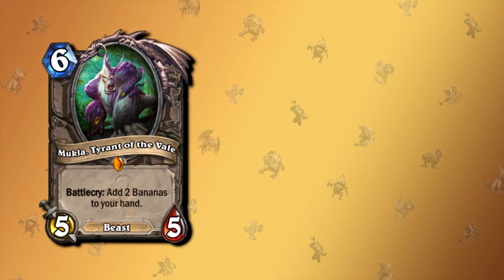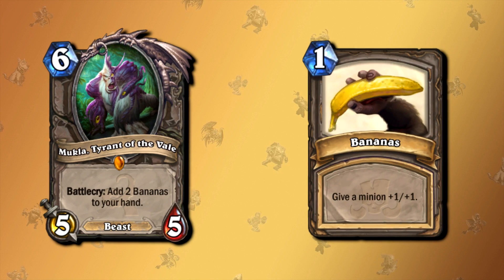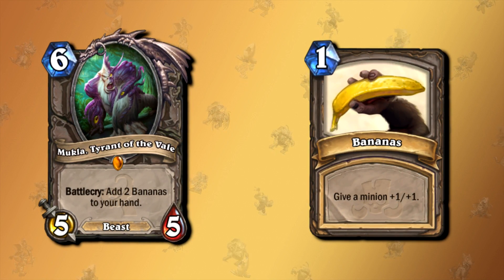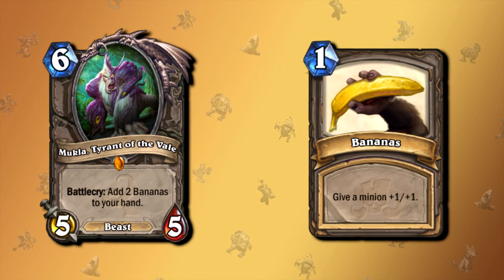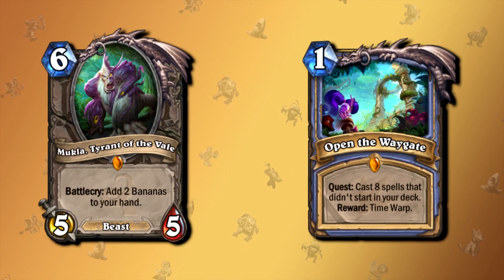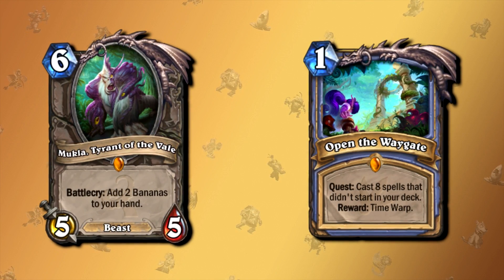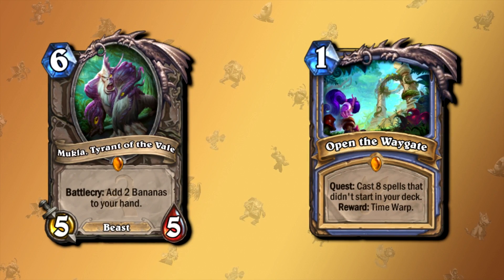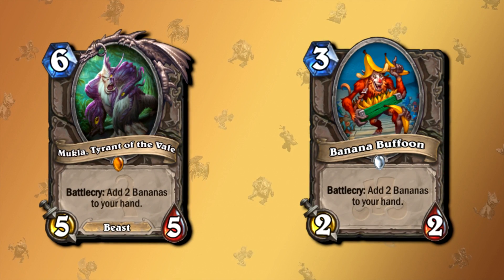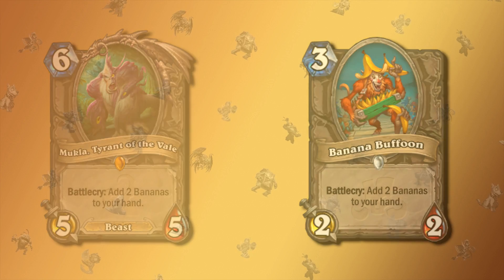One bad card I opened like 4 years ago was Mukla, Tyrant of the Veil — a 6-mana 5-5 monkey which adds 2 bananas to your hand. Those bananas give a minion plus 1/plus 1. You would only ever play a minion with that effect if you want extra spells for something like Antonidas, or if you need to finish your Open the Waygate quest, which requires you to cast 8 spells that didn't start in your deck. But we have Banana Buffoon, which is the exact same minion — but you can play 2 of those, it's only a common, and it costs minus 3 mana.